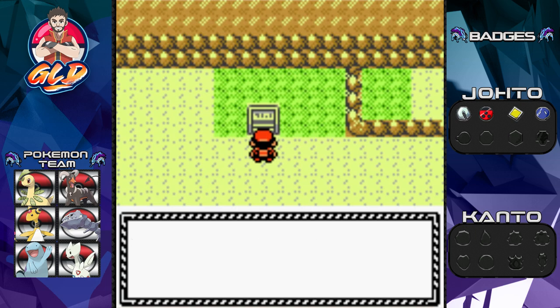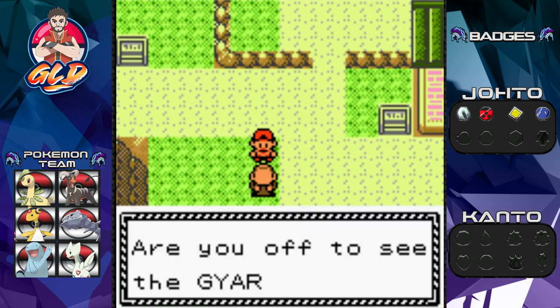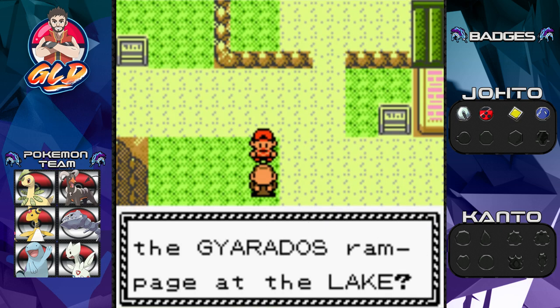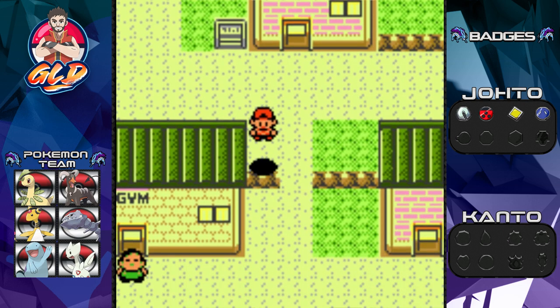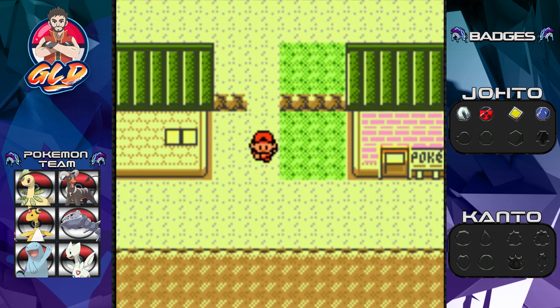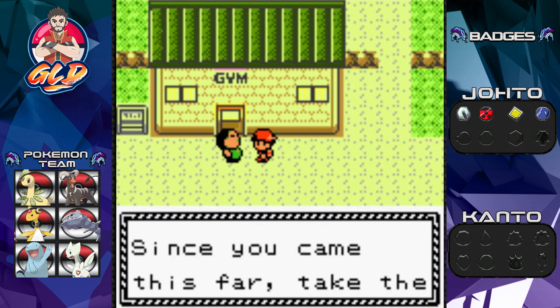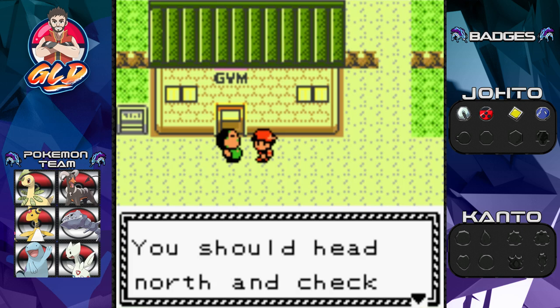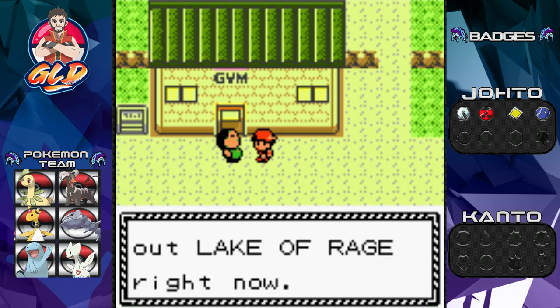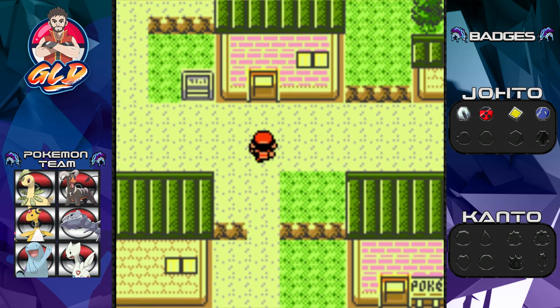Here we are in Mahogany Town - welcome to the home of the ninja. Someone asks if we're off to see Gyarados' rampage at the lake. This town is very, very small. There is a gym right here but you can't go in because a guy is blocking the way. He says: 'Since you came this far, take the time to do some sightseeing - head north and check out the Lake of Rage.'